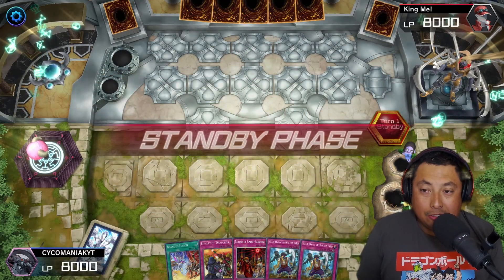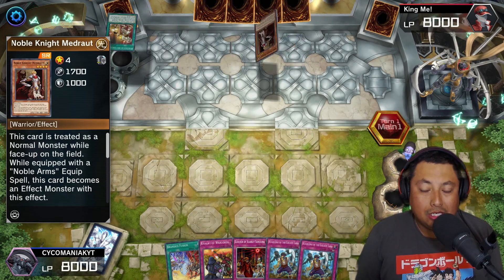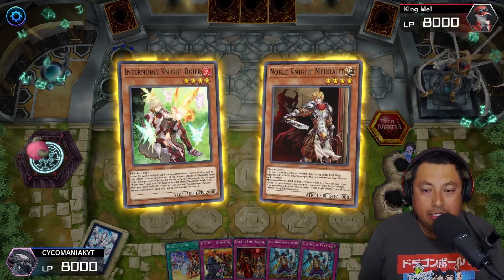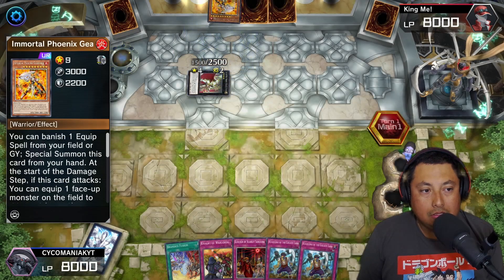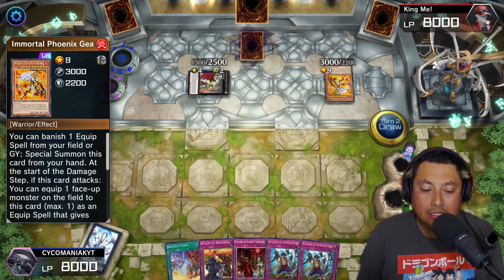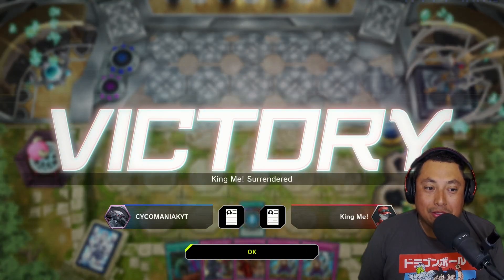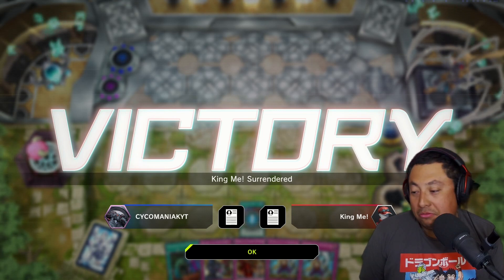For our second match we're going second, and we're going up against Noble Knights. He's got the equip cards, got the combo going, special summon, and he's off to the races — Xyz summon, Mortal Phoenix special summon, and a face-down. Then I start right away with Branded Fusion and he surrenders immediately. Honestly, whenever I go up against Branded Despia I usually surrender too because I don't really feel like playing against it. I know I'm using it but I still feel disgusting using it.